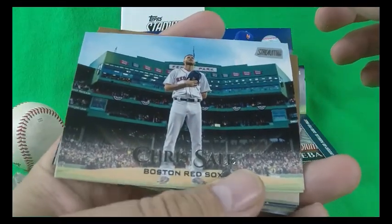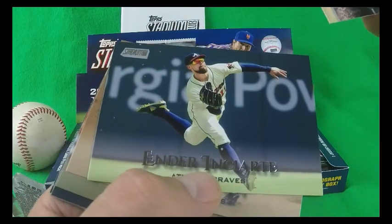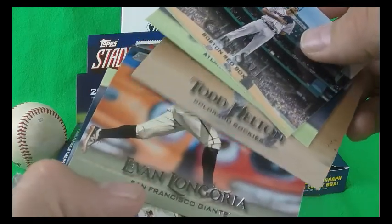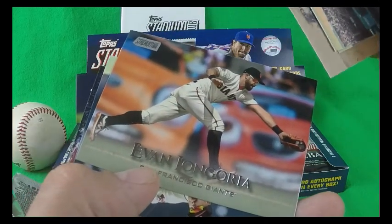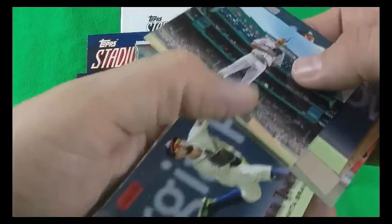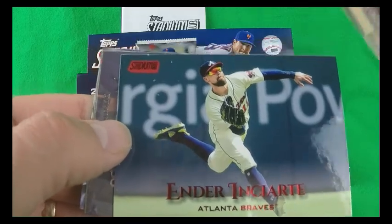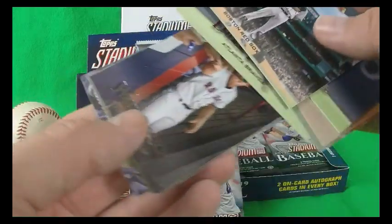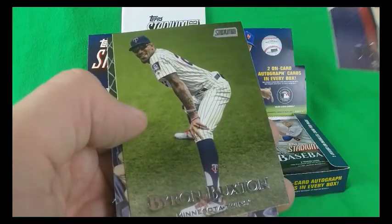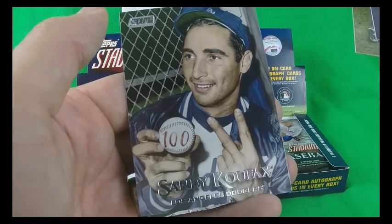Chris Sale at Fenway, Ender Inciarte, Todd Helton, Evan Longoria. And then there's an Ender Inciarte with the red foil there. Wade Boggs, Byron Buxton — Byron Buxton again — and Sandy Koufax.